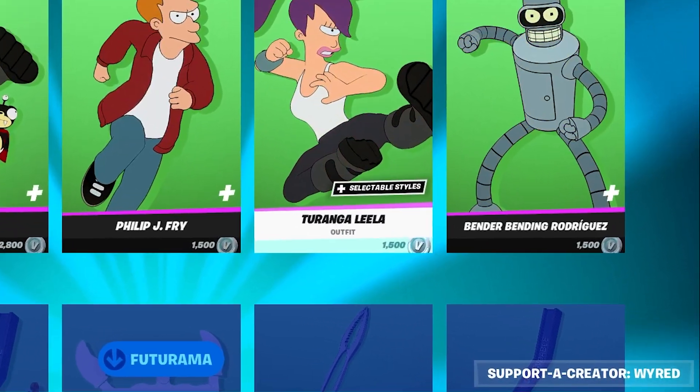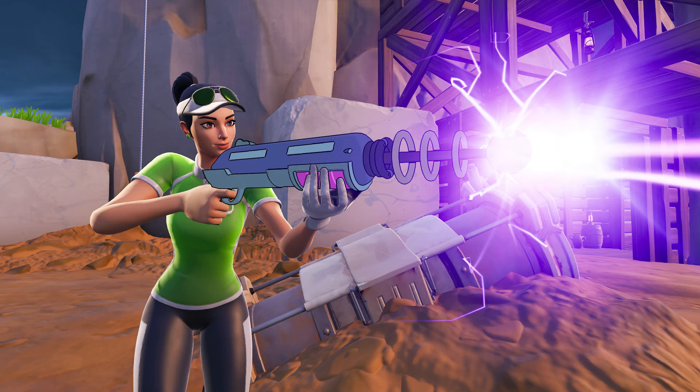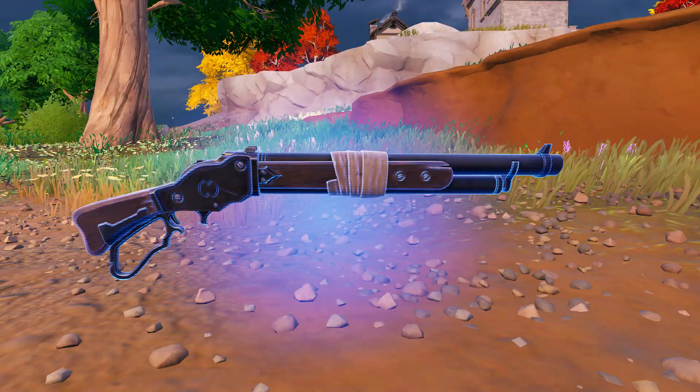If you decide to pick out one of these, make sure you go down here and support creator code WYRED to help me out. In this new update they actually added a new weapon called Bender's Shiny Ray Gun and a Mammoth Pistol. They also brought back the lever shotgun in case some of you guys want to use that.